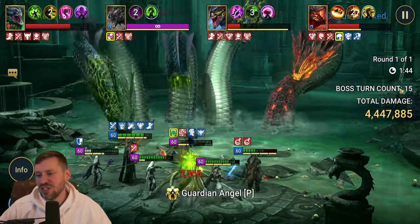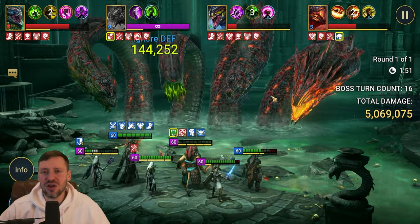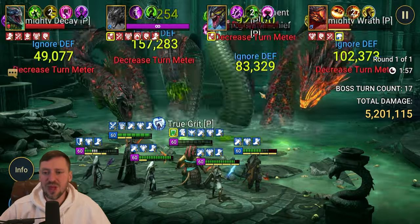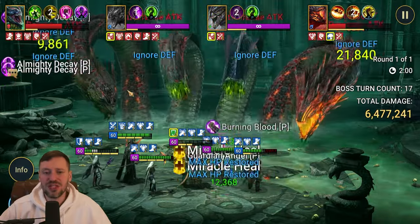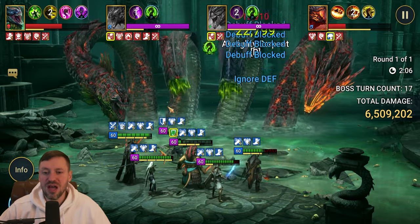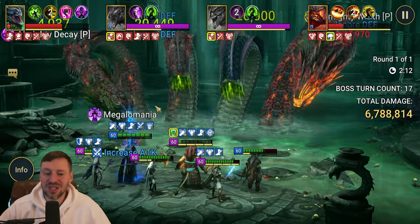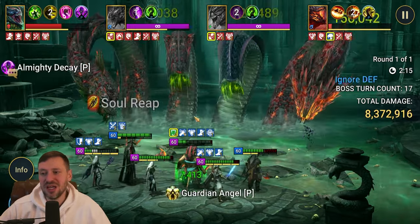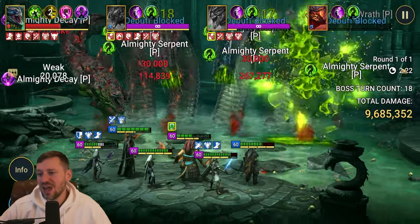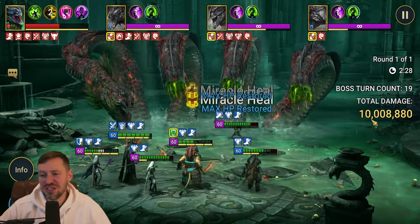We've only had 14 turns and already done 4.5 million damage - she is just huge for Hydra. Two and a half minutes in and we've already done 10 million damage in 20 turns. On normal this team does around 250 to 300 million, and on hard about 40 million. If you're new to Hydra she's definitely worth bringing in - she brings so much control. For Hydra brutal I'd consider a Guardian or Regen set since she's eating so much damage with Ally Protection.